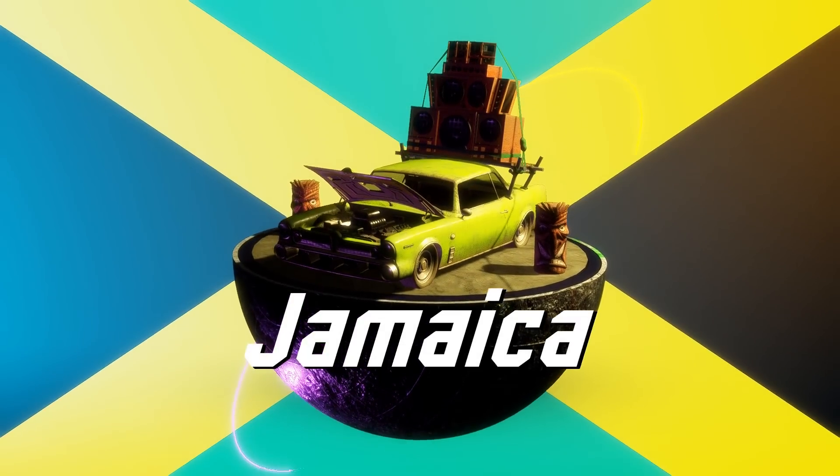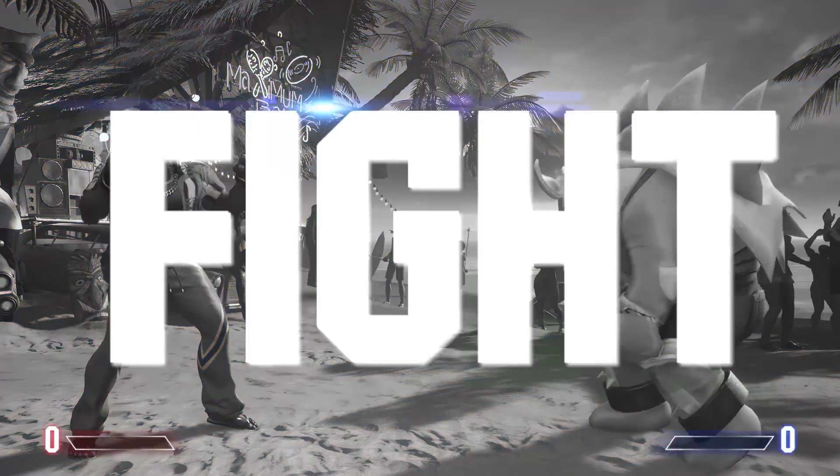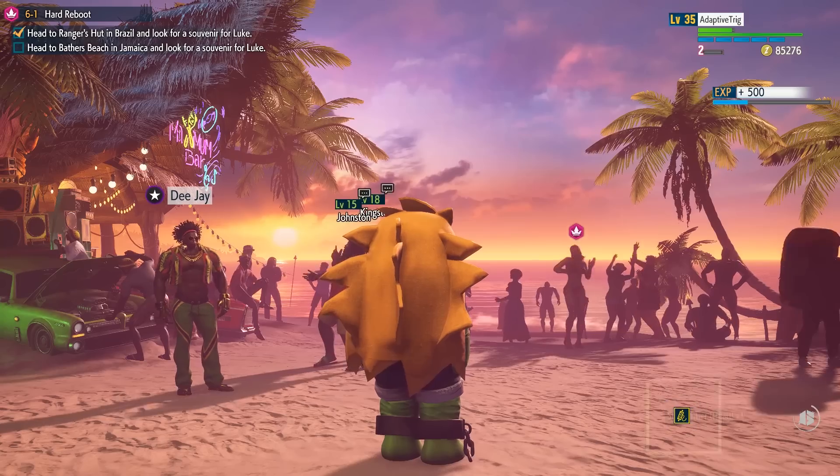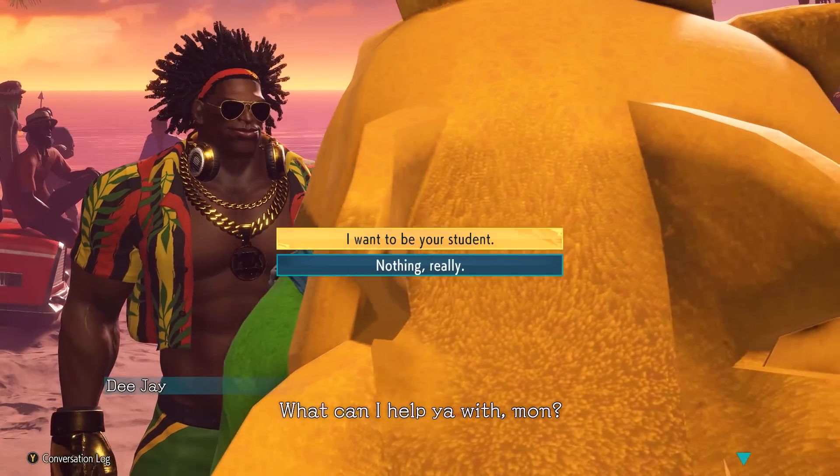Traveling to Bathers Beach initiates a cutscene in which DJ calls you out for not smiling enough at his music festival and the two of you engage in a friendly battle. Once the fight is concluded, approach him again, persistently ask to be his student, and you'll learn his special moves as well.